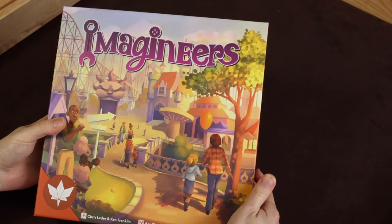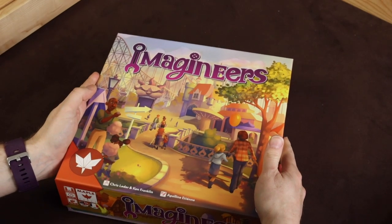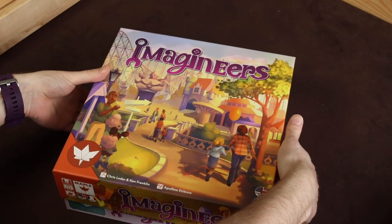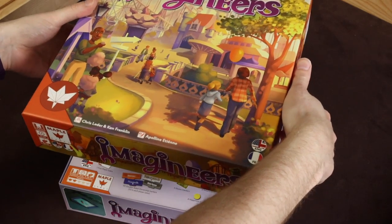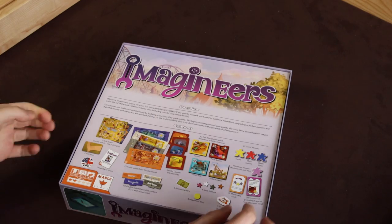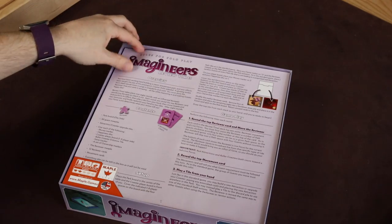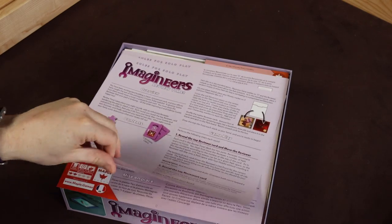There's the standard box sleeve — the front. This is by Maple Games. It plays one to four players, takes under an hour to play, and it says it's for ages ten plus.